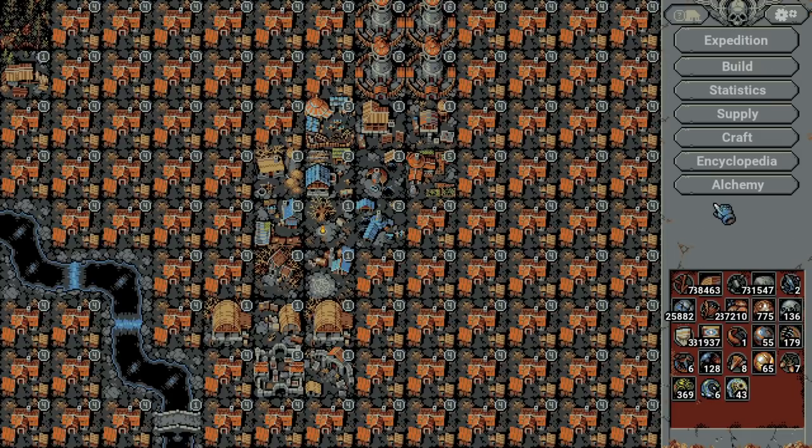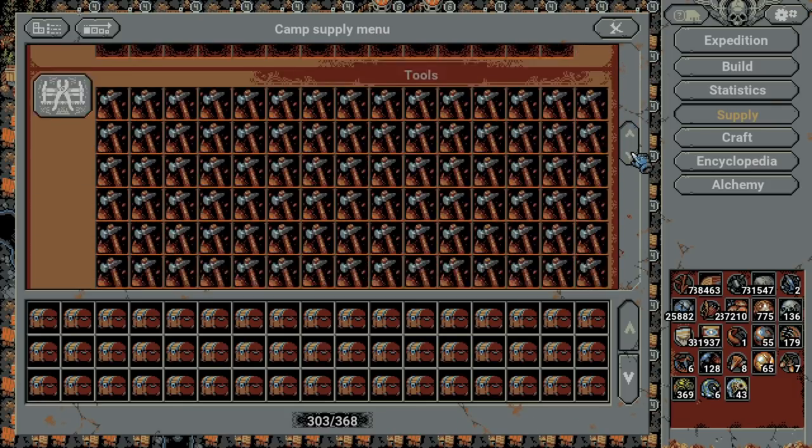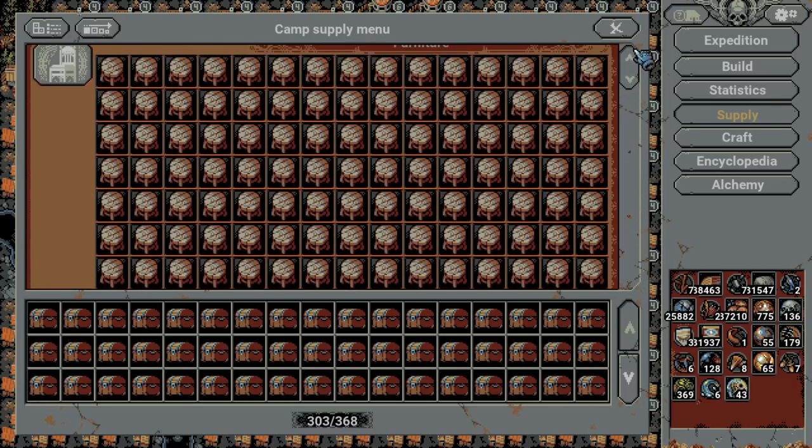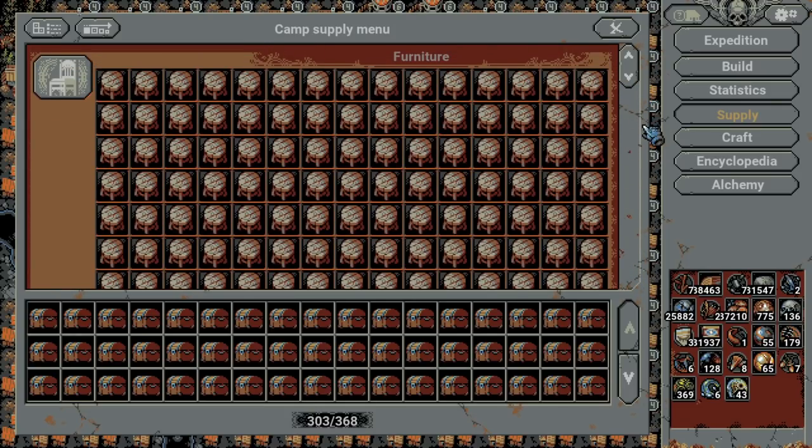All in all there are 22 hidden mud huts, and let's go to the supply to see how much they give us. They give us 368 — that's 66 more supply than normal, so that's a lot. Now we can build even crazier builds. It's not really that important but why not do it if we can.